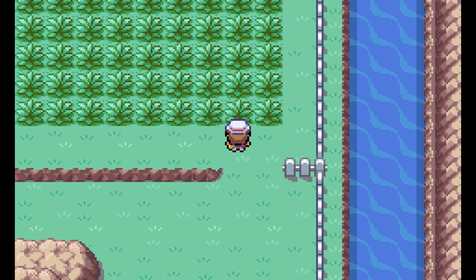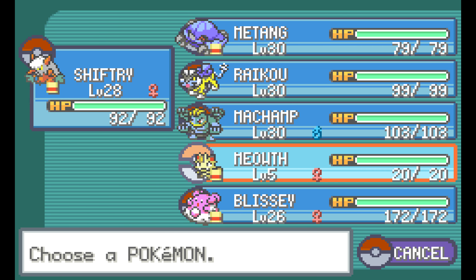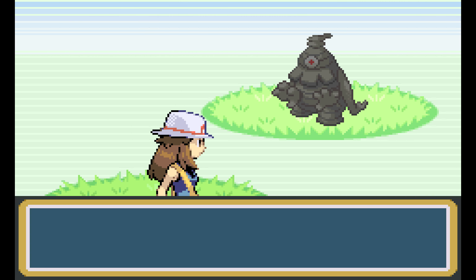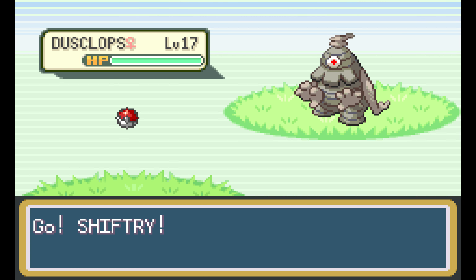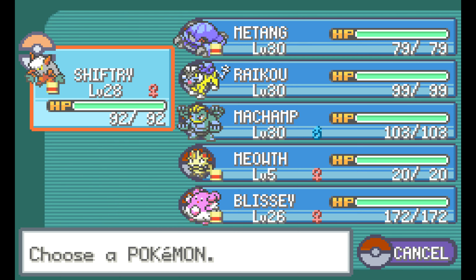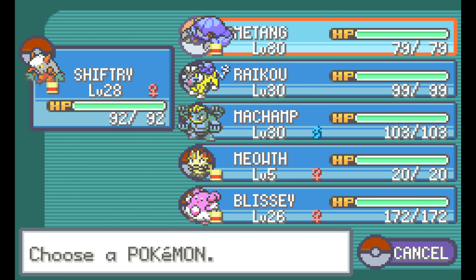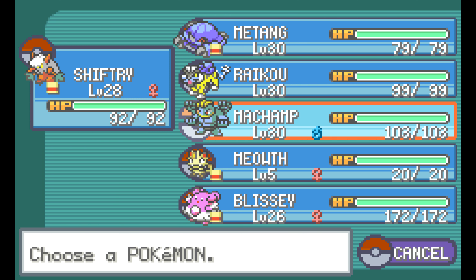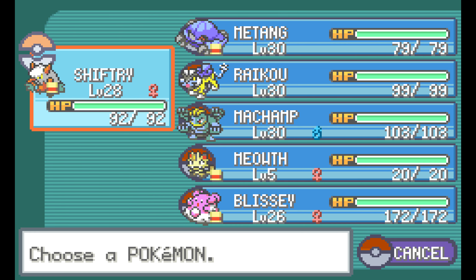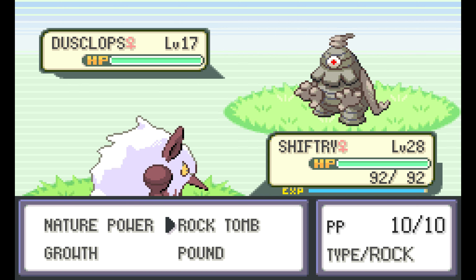Hello and welcome to part 12 of the Pokemon Leaf Green Nuzlocke. I wanted to get two quick encounters in. Oh, you know who we don't have? We're gonna have to catch this Dusclops without the help of our friend Hypno. I think we should be able to do it okay, although how the heck can we damage this thing without killing it?